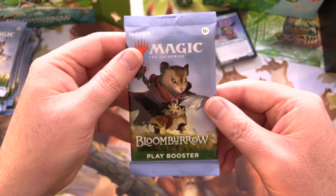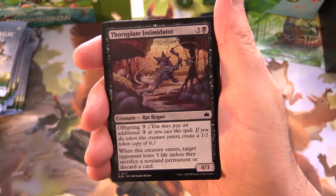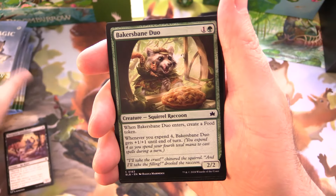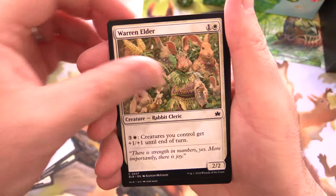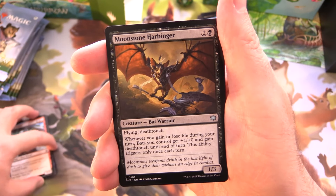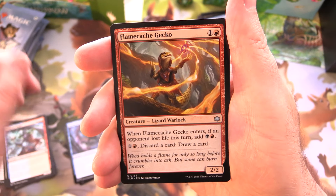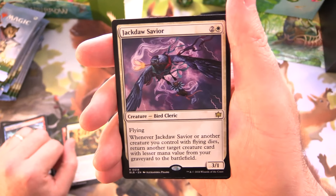Let's get cracking here. Bloomburrow, my most anticipated set of the year. These are actually the US printed packs. Starting off with a Thornplate Intimidator — Rat Rogue, Baker's Bane, Duo Squirrel Raccoon, Shore Up, Warren Elder — we've got Rabbits here. Sazakap's Brew, Three Tree Mascot, Tempest Angler. Uncommons: Moonstone Harbinger, Mind Whisker — another rat. Flame Cash Gecko, Mouse Trapper. And Jackdaw's Savior for the rare.